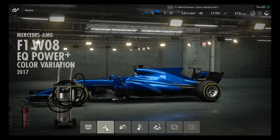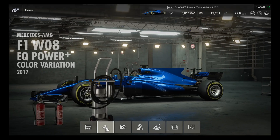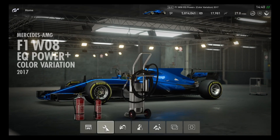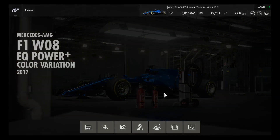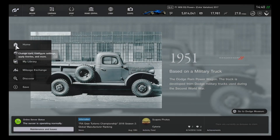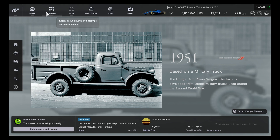Looks like I'm about to use the blue color variation version of the F1WA EQ Power Plus, and this is very good to be usable for a one-make race. This is a variation version of the Lewis Hamilton F1 car, but the F1 car is very unavailable on the library editor because it is very inaccessible.